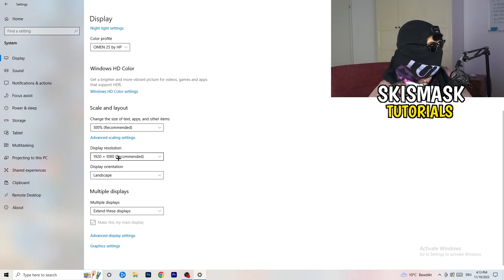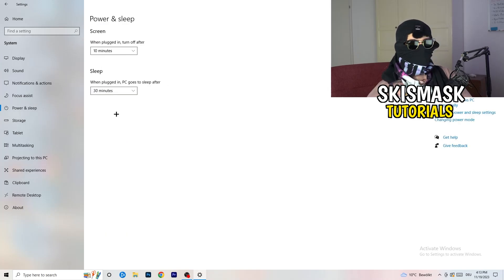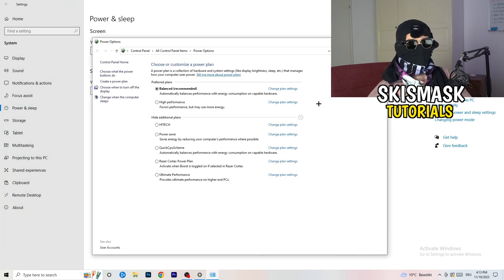Next, go to Power and Sleep. On the right-hand side, click 'Additional power settings.' A tab will pop up — click the little checkbox to open additional power plans. Depending on your PC, you need to check which setting works best. For me it's Balanced as recommended, but on other PCs High Performance or a Quick CPU scheme might work better. Try each one and see which gives you the best performance.